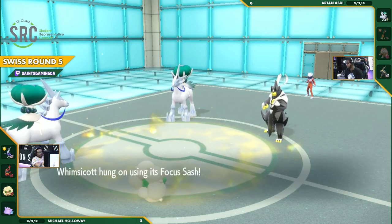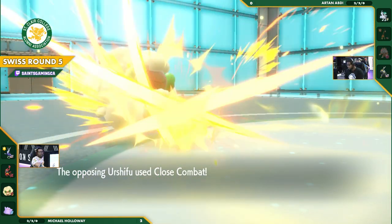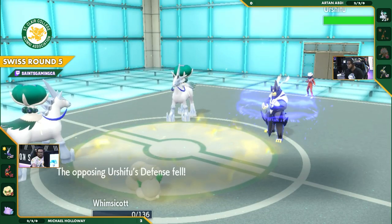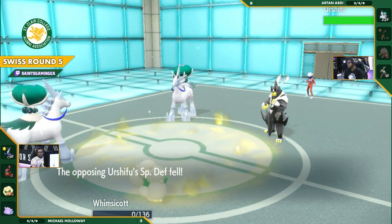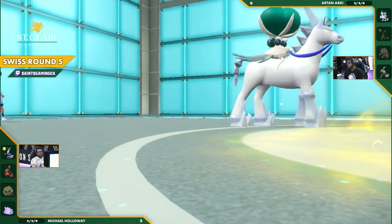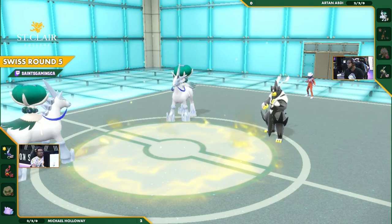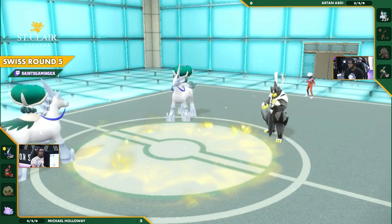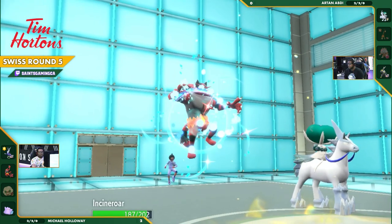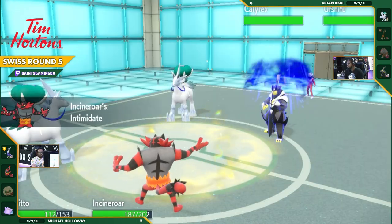Even if he just switches out next turn, now he has a Calyrex on this team — he has two Restricted Mons. A very strong choice. They're both just going to dominate. I would even say maybe swapping to the Incineroar might be the play here just to get that extra attack lowering in. Get the Intimidate off — it's going to really make life hard for the Urshifu.